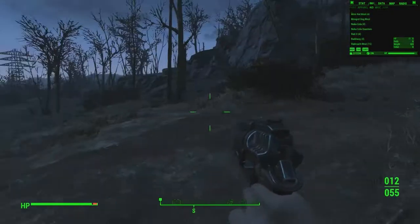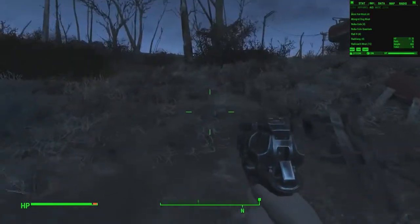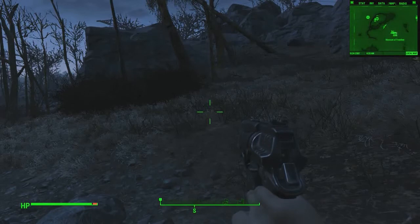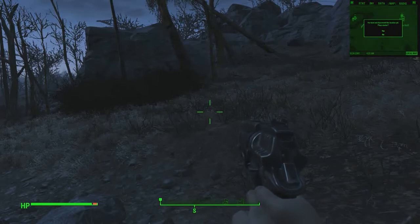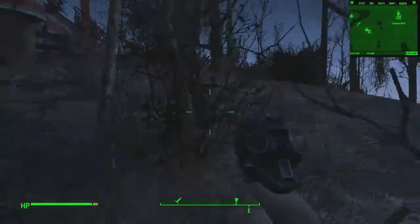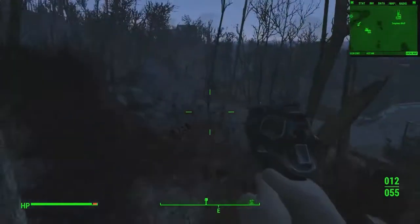One of the guys back at Sanctuary gave me a mission to go help out somebody else. And there was another one to build beds, and I think I'm going to go do the help somebody else one. We'll bring up the map. Yes, we'll place a marker. So that's where we're trying to go: Ten Pines Bluff. Which if I turn like that, it is in this direction. Let's head over into this direction.